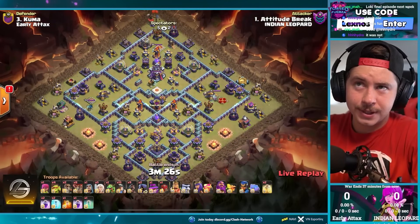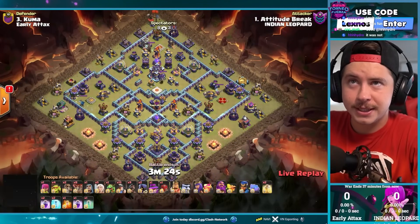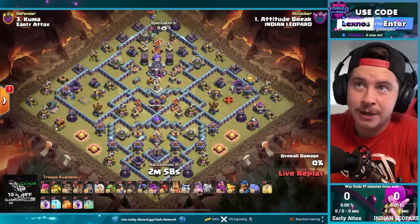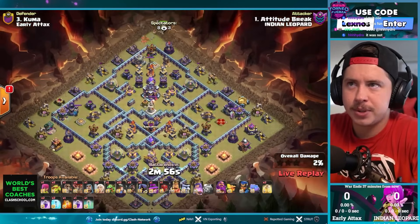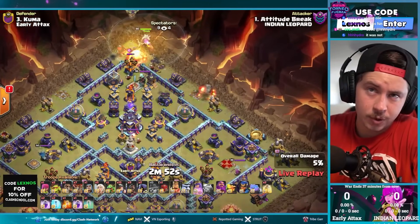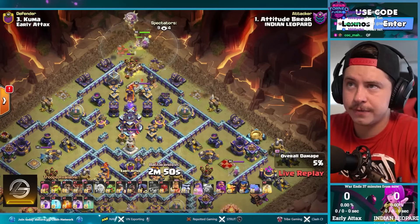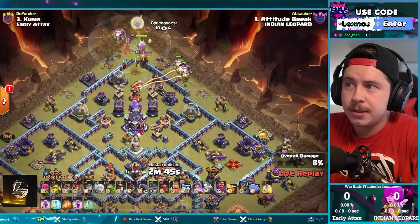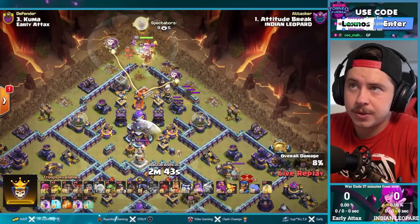We are back ladies and gentlemen with the next match up here in the TDLF tournament. We've got Early Attacks versus Indian Leopard, aka Spotting. Indian Leopard is in with some queen charge hybrid for their first attack — queen for the town hall, pretty simple plan. Think we saw somebody else try this against Kuma's base earlier.